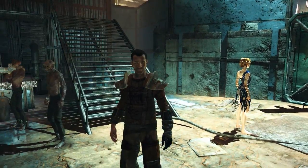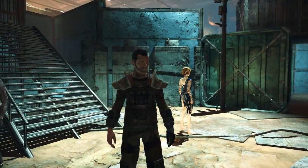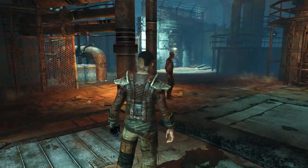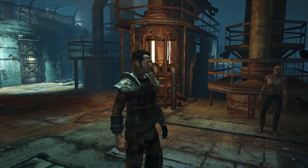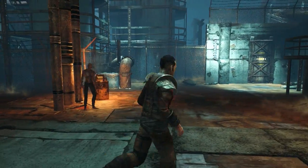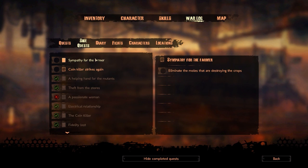Hello everyone and welcome back to my Mars War Logs series. We're here hanging out with the mutants after helping them out, letting them keep the food and getting them some medicine. Let's take a look at our quest log. We still have the main quest of course, and on the side quests: sympathy for farmer to help destroy the moles, and coin killer strikes again. I still haven't found any clues for that one so I'm gonna have to hold off on it again.